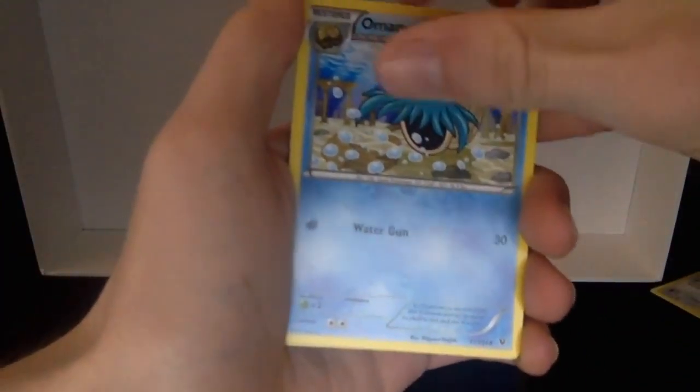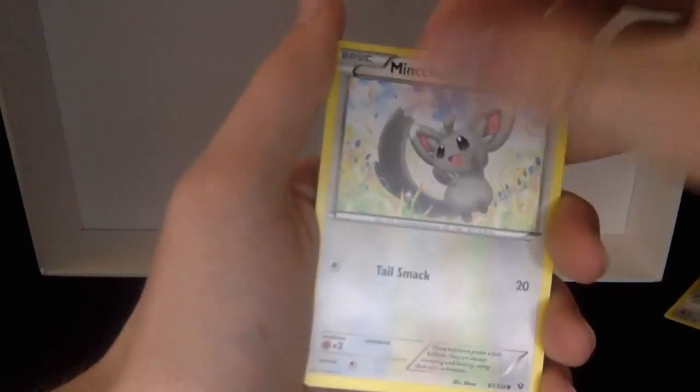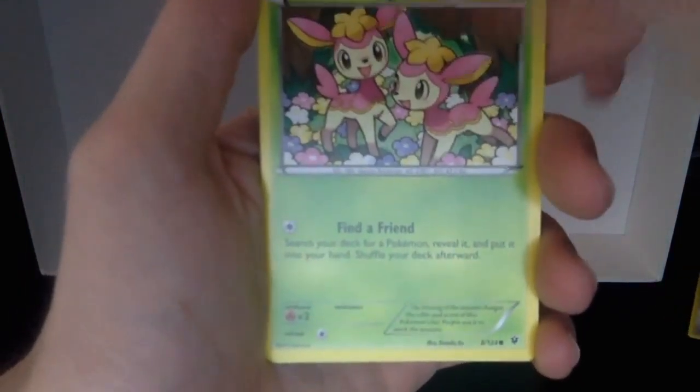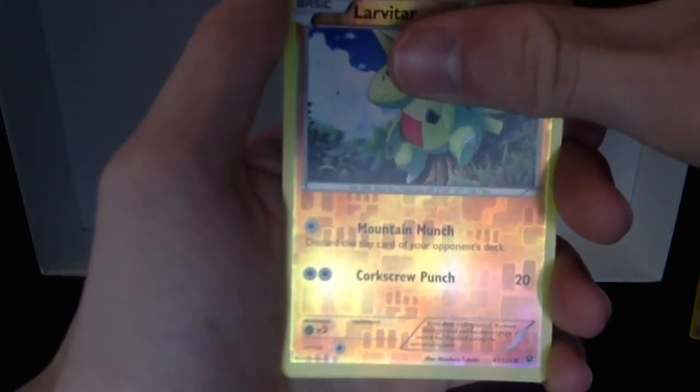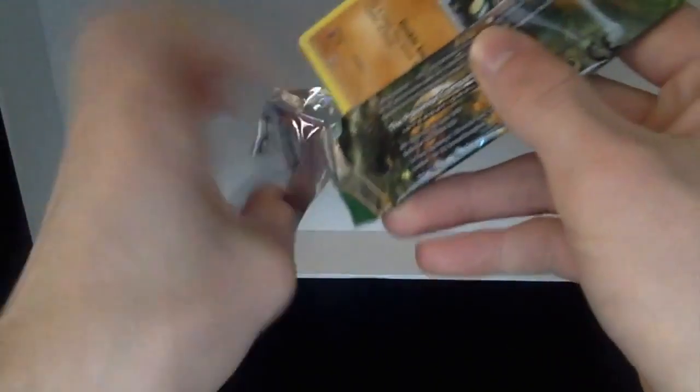We got a Wormadam, a Devolution Spray, an Aromanite, Larvitar, Bronzor, Munchlax, Snubbull, a Deerling, a reverse holo Larvitar, and a regular rare Rotom. Nothing too spectacular yet, so hopefully our luck can change.